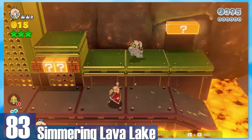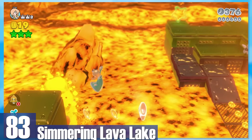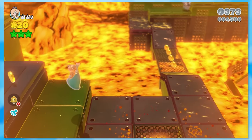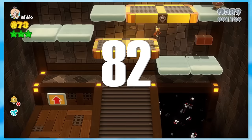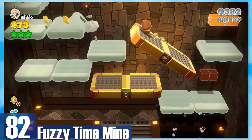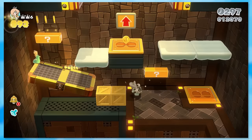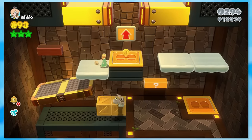83: Simmering Lava Lake. Lava go up, lava go down — that's the name of the game, and a couple of green stars are a pain to grab if you aren't equipped with the right character or power-up. 82: Fuzzy Time Mine. Yet another auto-scroller, but at least there's more motivation to make progress. Fuzzies lurk from behind, and you'll traverse several types of platforms — some tilting side to side, some trying to crush you on impact.